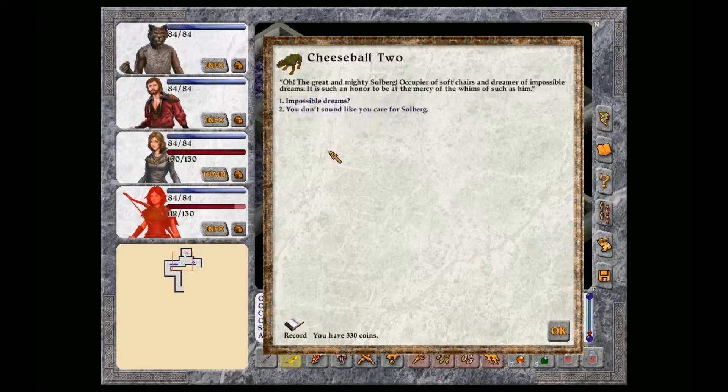Tell me about your master. Oh, the great and mighty Solberg. Occupier of soft chairs and dreamer of impossible dreams. It is such an honor to be at the mercy of the whims of such as him. Impossible dreams? I don't think I will tell you any secrets. The master has told me all about the tricks of your service types. Don't be all clever on me. You smell delicious.